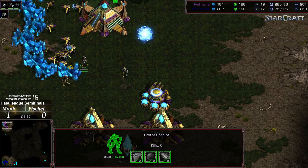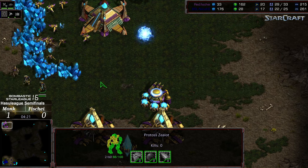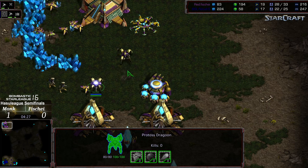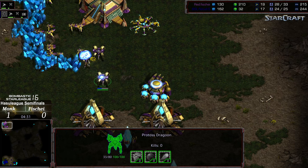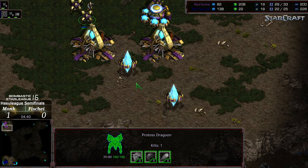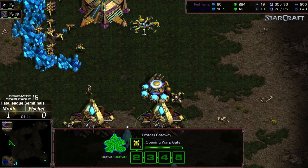The probe is trying a nice probe drill to keep it alive, but two Zealots still remain. A decent amount of economic damage has been wrought. Fisheye still up two workers. The Dragoons are now working on the Zealot line, with probes pulling off the mining line. At the end it looks like Fisheye is still going to have the one worker lead and the Dragoon lead if everything holds.